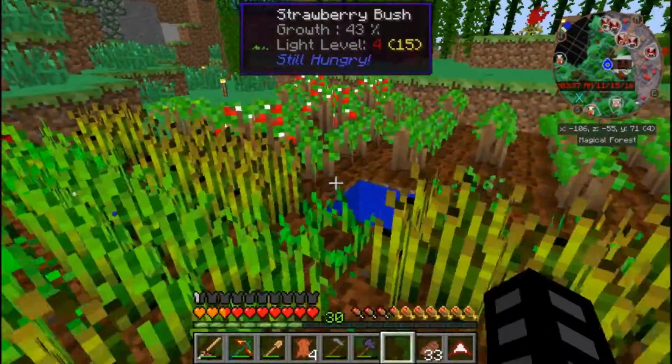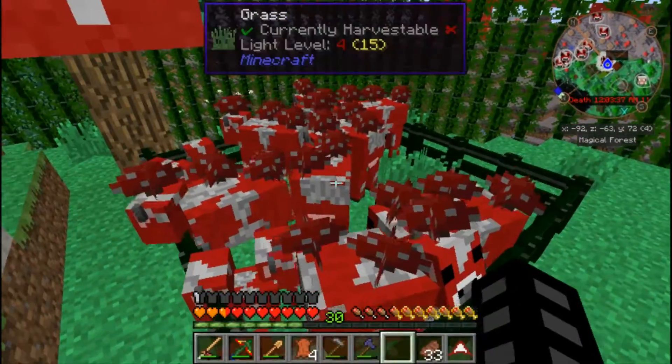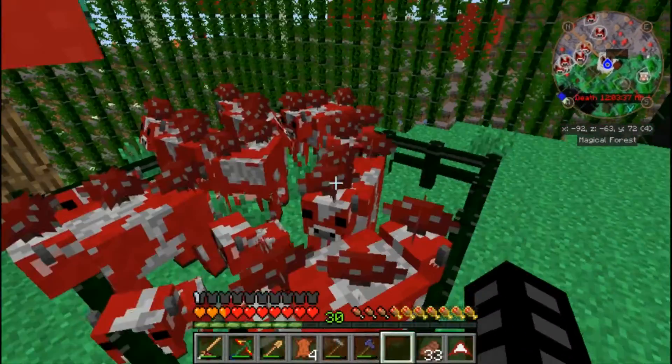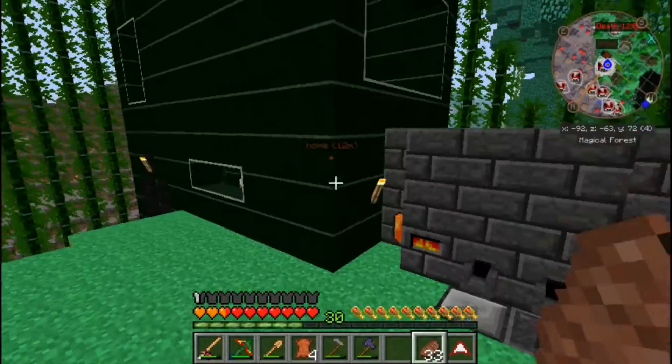I expanded our farm a little bit. We got some more wheat, got strawberries over there, found some carrots - killed a zombie, got some carrots. Expanded our mushroom pen of cows so that way we can have more meat, more steak.